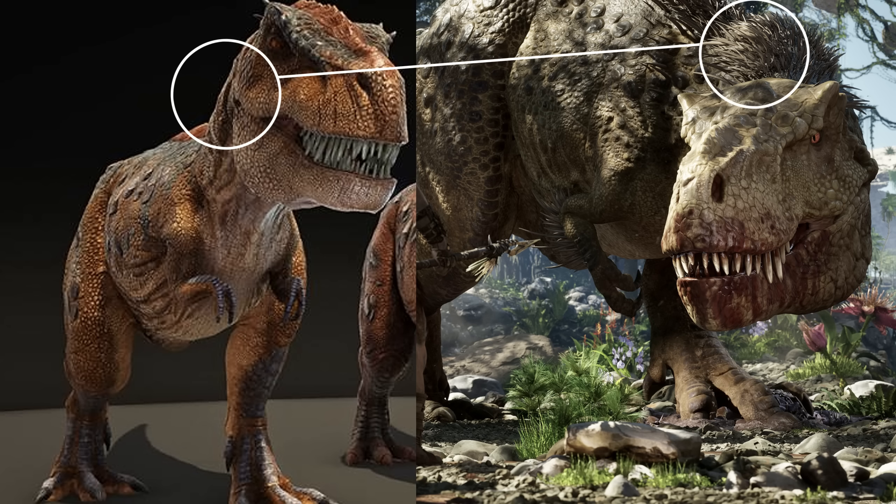Of course we've also got feathering now. We now suspect Rex was not as fully feathered as we thought maybe five or six years ago — I miss the days of the chicken Rex, I'm not going to lie. But the chances are it probably had a smattering of feathering here and there. We can see it moving down the spine and also on the wings at the elbow. These are a little weird looking for my liking — I would have preferred something more like a furry covering like on the Utahraptor, rather than this very bushy, large feathering. But this isn't even an in-game cinematic so it's hard to judge too much.